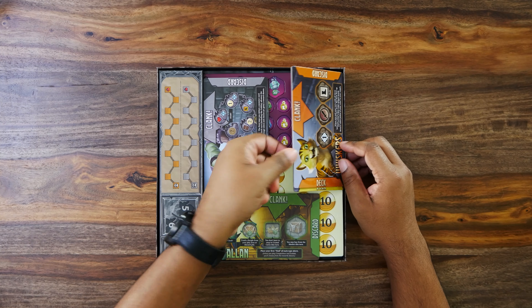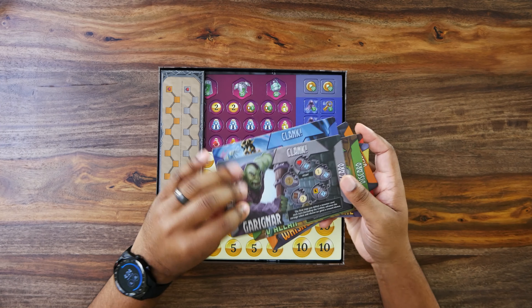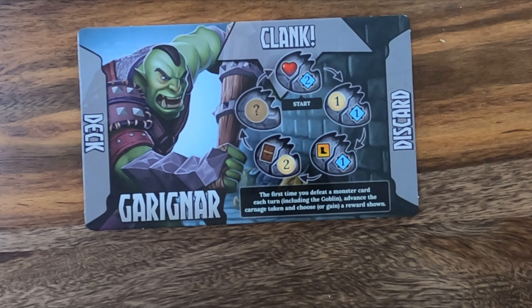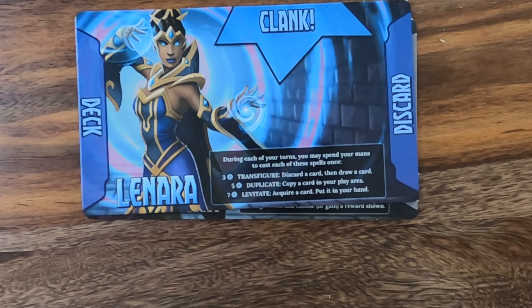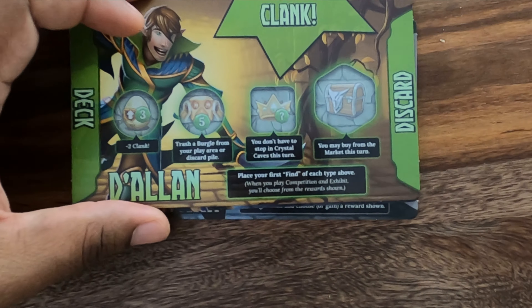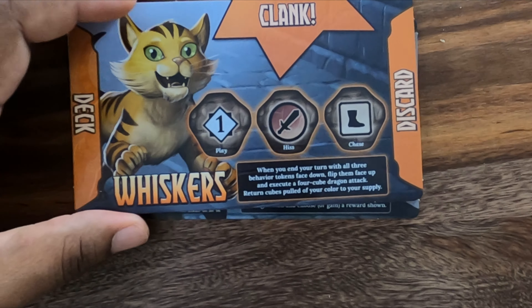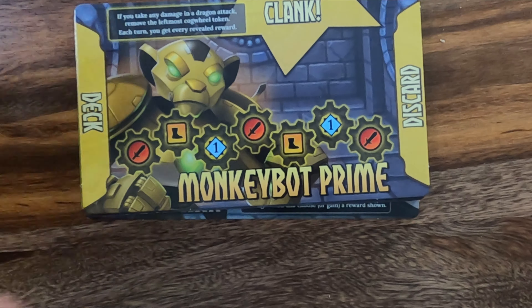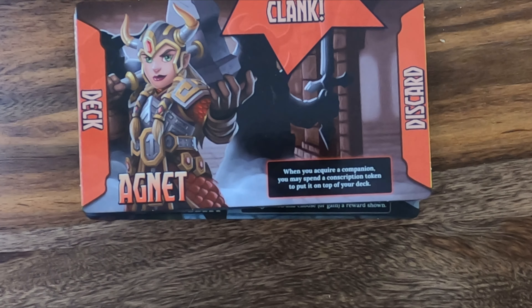Then we have our player boards: Garangar the orc, Lenara the wizard, Delon, Mr. Whiskers, Monkey Bot Prime, and the Dwarf Agnet.